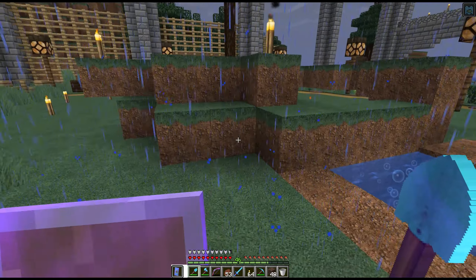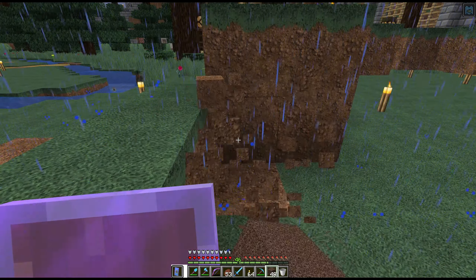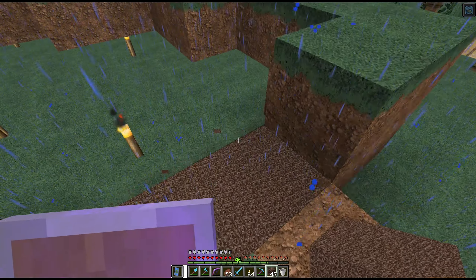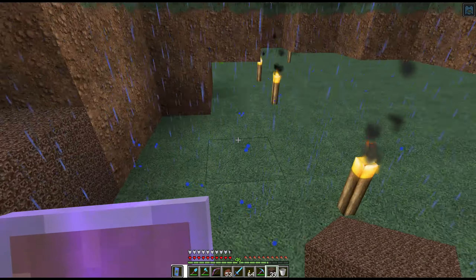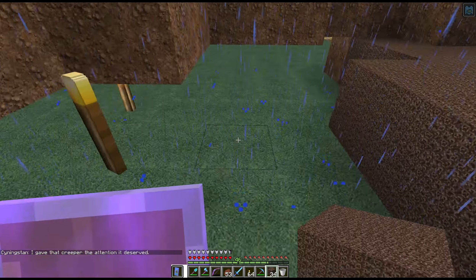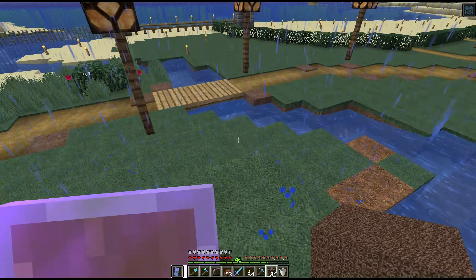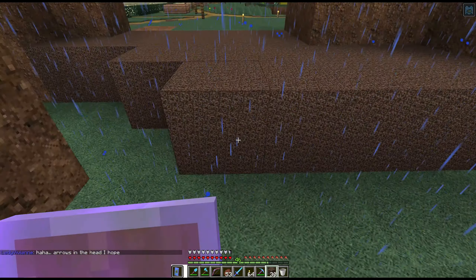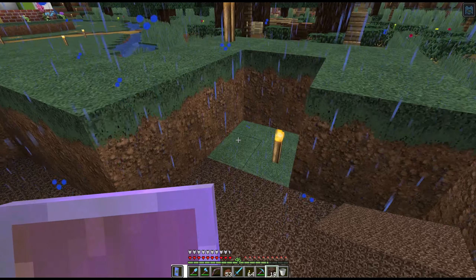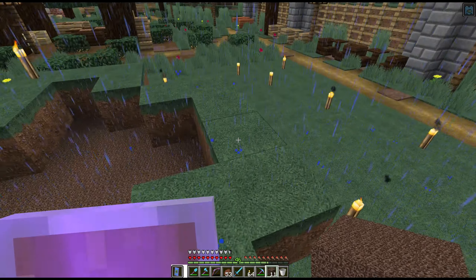Now for the upper one — a little waterfall. Do I want to raise it one or two blocks? I think I do want it raised two. This will be our layer here. Hope I have enough soul sand for all that — I guess you do need to fill it in so I can see what I need to do. This will be the waterfall part and then I'll step down. We've got 34 soul sand left — we can probably fill this in.